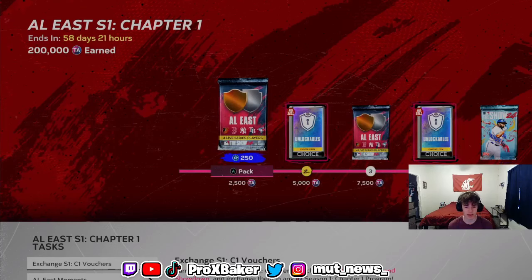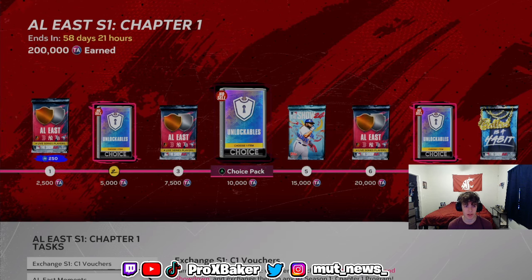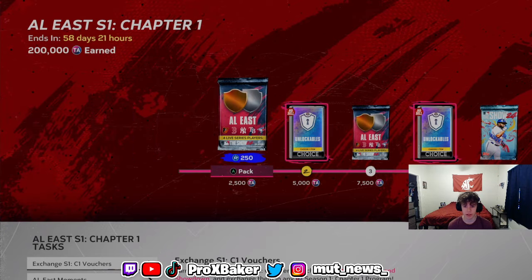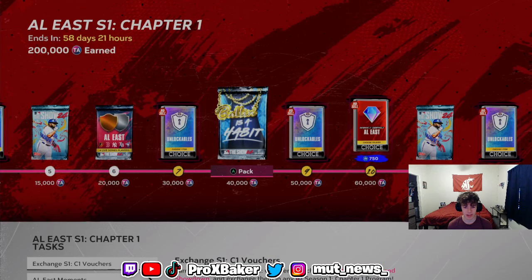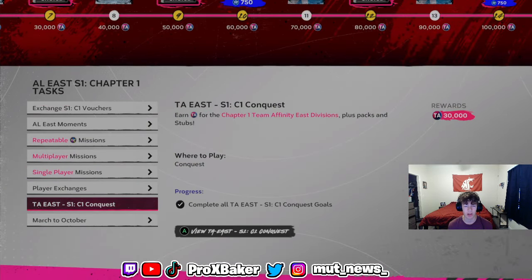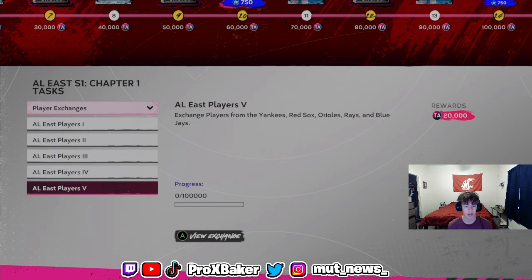You can get a max of 37,000 XP, which is almost enough for a full player reward. Chapter 2 for Season 1 Team Infinity will probably have better rewards. And if you do the conquest — conquest gives you 30,000 XP. So doing all the exchanges, which costs roughly 11,000 stubs...